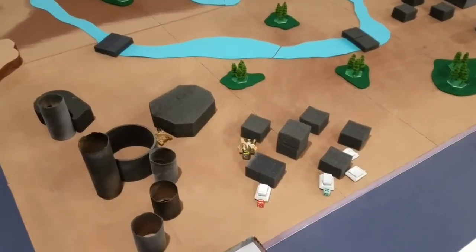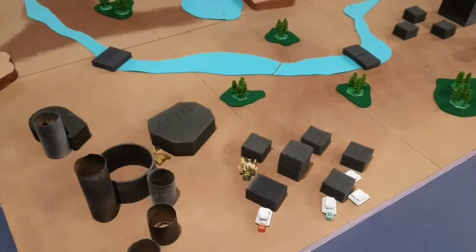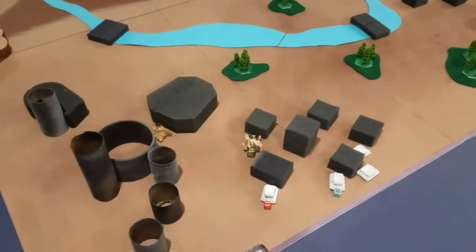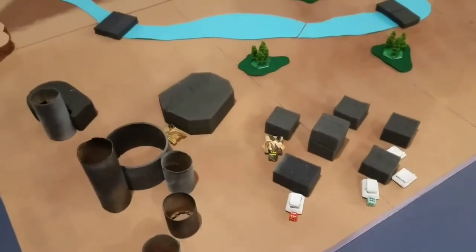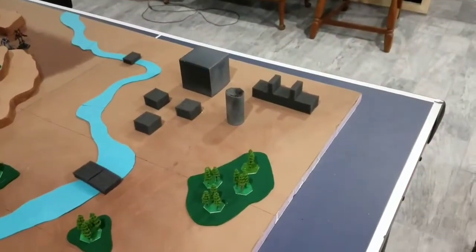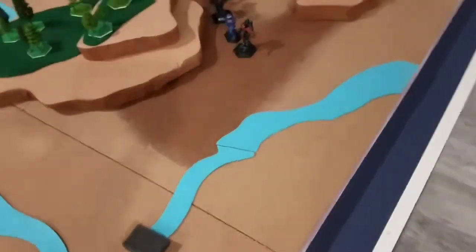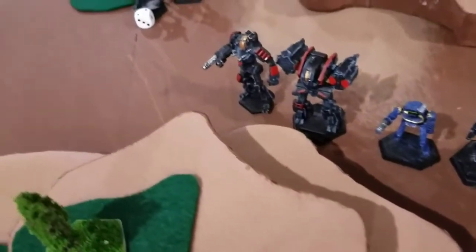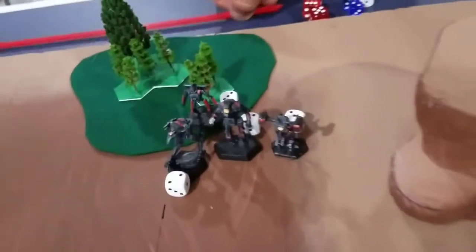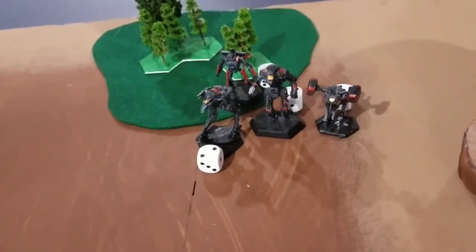This is a 300-point game between the Federated Sons and the Capella Confederation. The Federated Sons are a vehicle company. We are defending this city as our primary and that city as our secondary against the Capella Confederation's Phoenix Hawk, Vindicator, Longbow, Battlemaster, Locust, Assassin, Raven, and Spider.